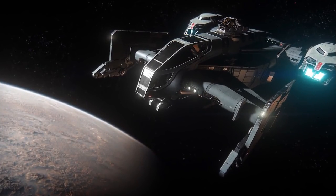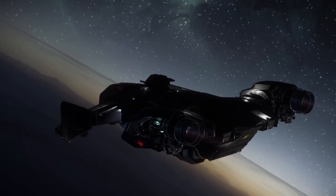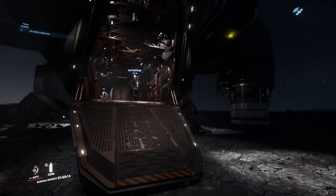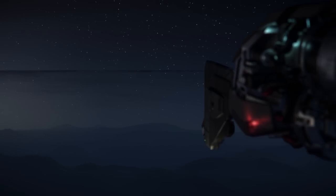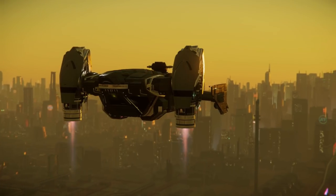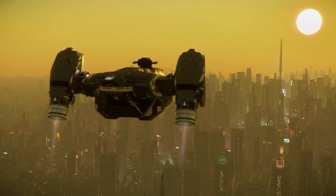Let's start with the Cutlass Black. It's the smallest go-to multi-crew ship that easily fits a vehicle and some friends in it. But if you want some cargo, you're gonna have to make that choice — vehicle or cargo. And don't even think about a large rover; you can't get an URSA in there. The ship also only has one turret and no habitation area. It doesn't feel quite like a deep-space multi-crew ship and has some obvious drawbacks.